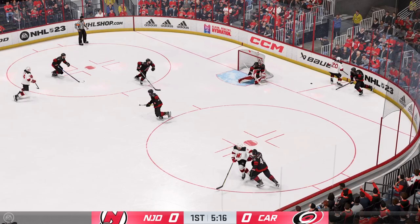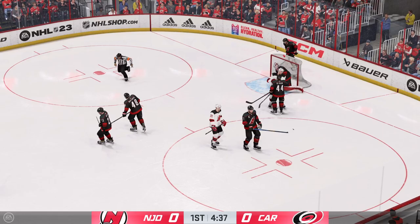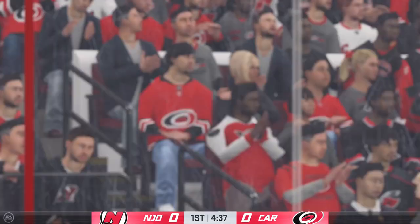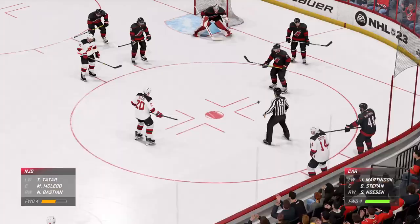Here we go. Puck's in deep. The Hurricanes have it from their own end. The Devils ready to go on the attack. Among the boards, they battle for the puck. Moves it quickly over to Tatar. Anderson's going to cover up the puck here for a whistle — he makes a safe play and kills the play before any other damage can be done.